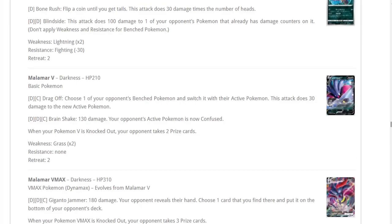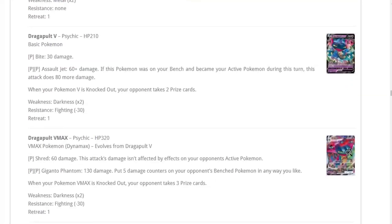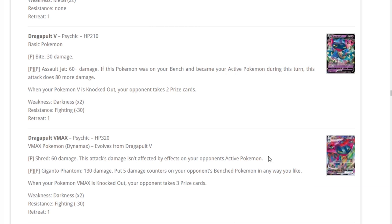I've seen decklists play Spell Tags, but I really like the idea of playing Giant Bomb. With 320 HP, nothing is going to OKO you, so you're putting 260 damage on board plus spreading 100 more via the five damage counters. Combined with Zigzagoon and Scoop Up Net combos, this deck is really strong. The damage counter placement is great for math-fixing against Zacian, ADP, and many meta decks. 130 base damage already hits good KO numbers.